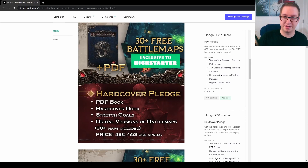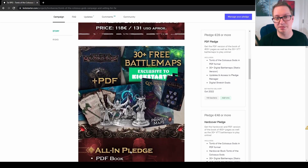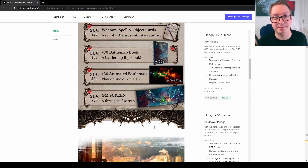Adding the hardcover and the physical stretch goals brings it to 48 euros, around 53 to 54 dollars — right around the price range you would expect to see. 86 euros, around 95 to 97 dollars, will get you the Terrors of the Ageless Cities 4-pack large miniature collection along with the previous goals. There are a couple of other levels available that bundle in more items, and you can also get add-on items like minis, dice, reference cards, a printed battle map book, animated digital maps, and a GM screen.